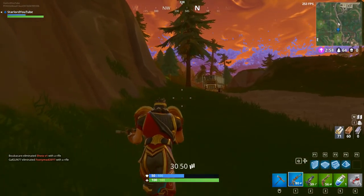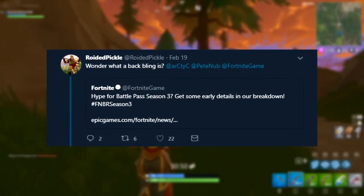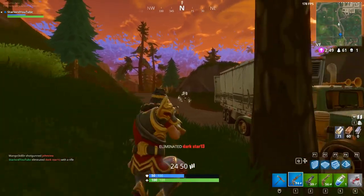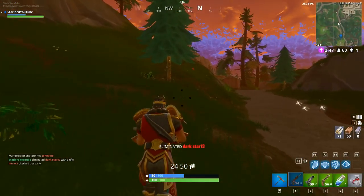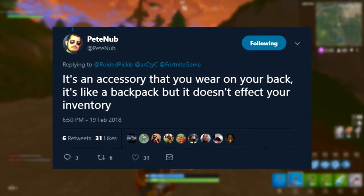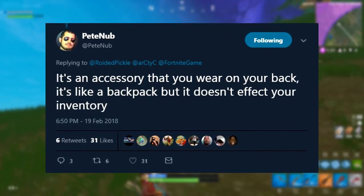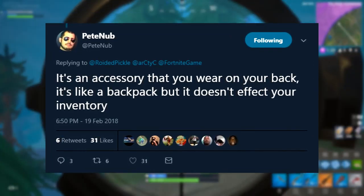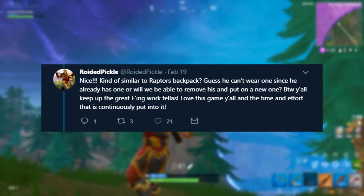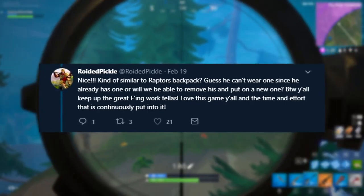One dude tweeted and said he was wondering what a Back Bling is, and tagged in the Epic employee Pete Knob. If you guys don't follow him on Twitter, it's worth a follow. Pete Knob replied saying it's an accessory that you wear on your back — it's like a backpack, but it doesn't affect your inventory. Then Royded Pickle went on to say, "Nice, kind of similar to the Raptor's backpack."